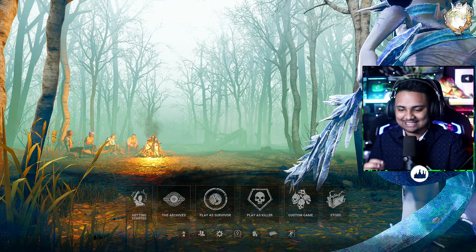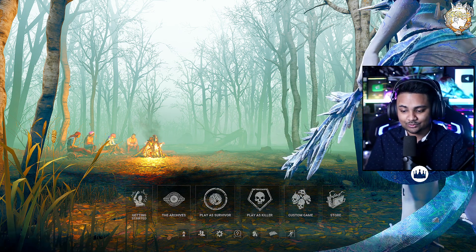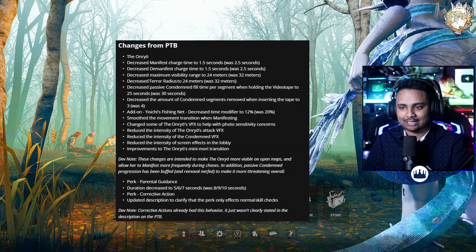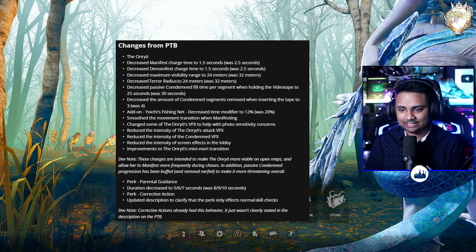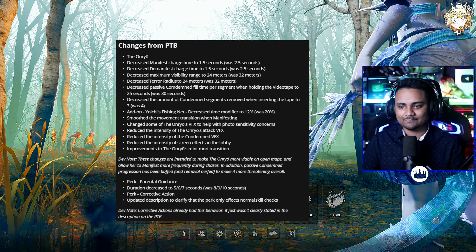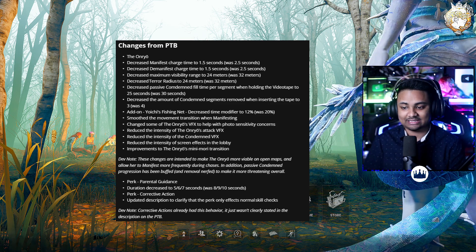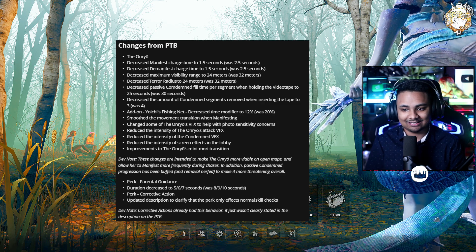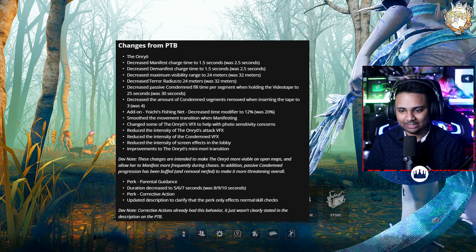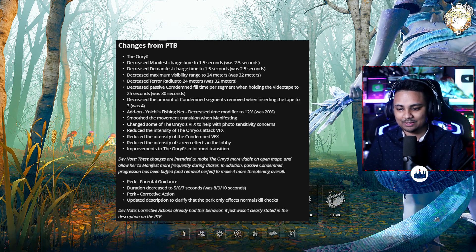Let's not waste any time — let's take a look at all the new stuff included in this chapter before we jump in. There are some patch notes. We've got changes with the Onryo. We talked about most of these already, but the tear radius has been notably reduced to 24 meters. Condemn is going to be a little more taxing with some add-ons being fixed. They also reduced the intensity of some of the VFX to help with photosensitivity concerns.